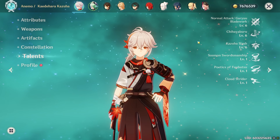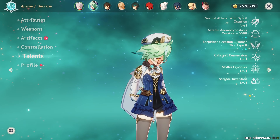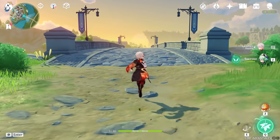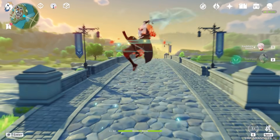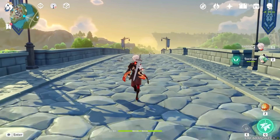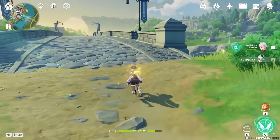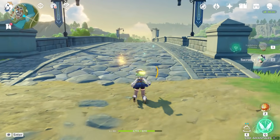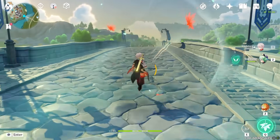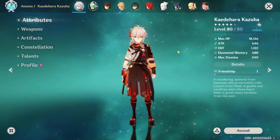Their talent levels are the same — both at level six across the board. Kazuha's auto attacks are also leveled because his plunge that turns into Anemo damage scales off auto attacks. Sucrose's auto attacks aren't as relevant, but with Kazuha plunging down you need his auto attack to deal a good amount of plunge damage.